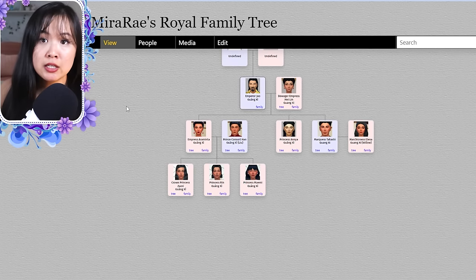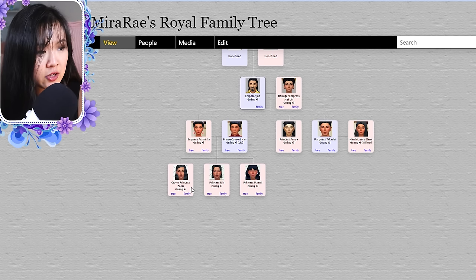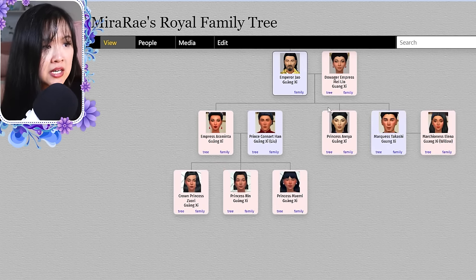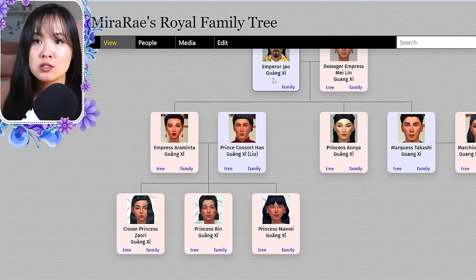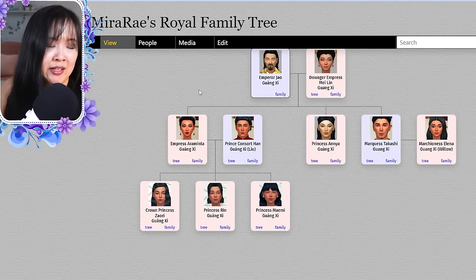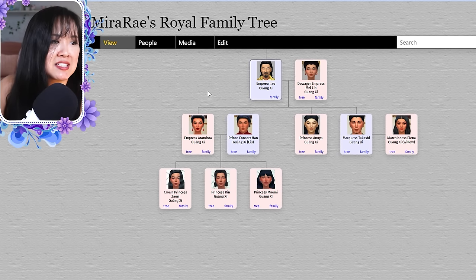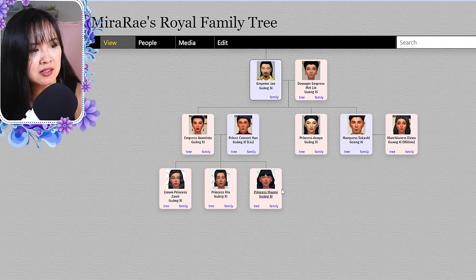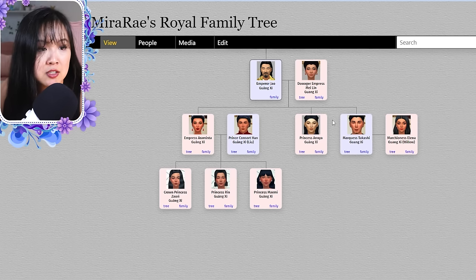Next we have the royal family of Guangxi, which I'll combine with the royal family of Chincheng. The accents you see on Guangxi for the A and I are for tones — tones are important in Chinese, Mandarin, and Cantonese. They're not necessary when spelled out, so I started deleting them for some names but haven't gotten to all of them yet.